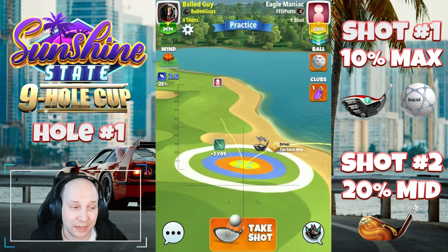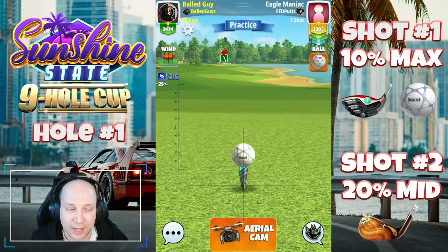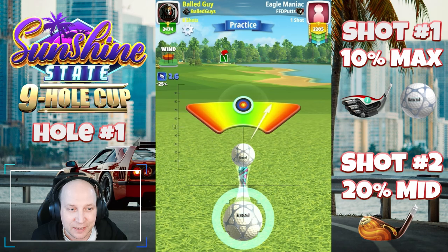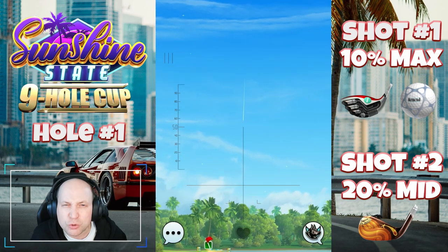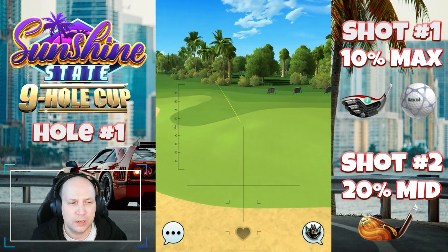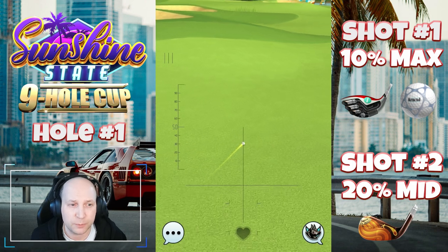Even on a par 3, I play a Titan. This one, I'm just trying to play it over the sand here on the right-hand side. A little bit of overpower just to compensate for that wind — probably could have used a ring or two more. As you can see, lots of room to work with, but we get this one into a perfectly fine position.